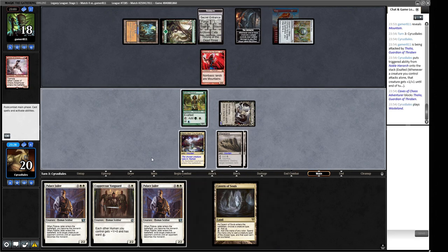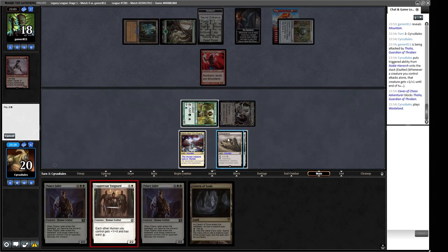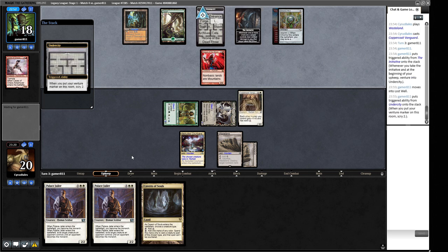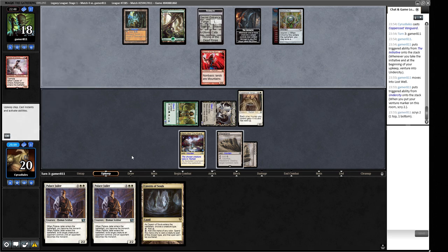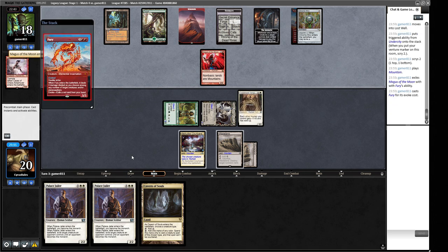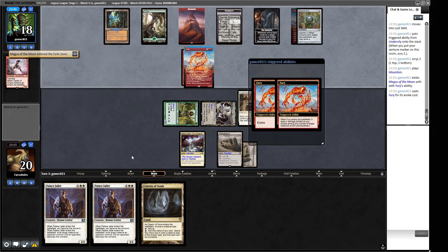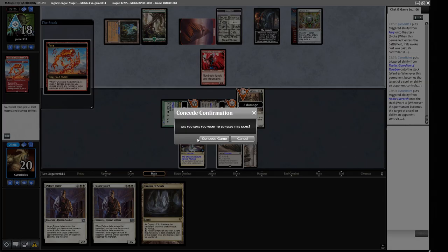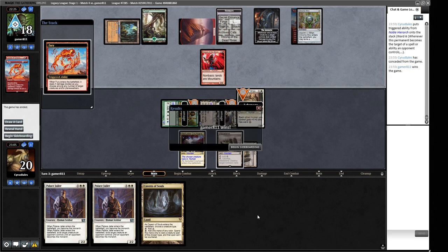If we get to cast Palace Jailer onto a board with only one creature, we're in incredible shape. At any point they find a Fury we lose the game — that's what Fury does to a little creature deck. Our opponent plays War — wait, they're killing everything. We can't cast any of our spells. We concede. How do we beat the Initiative deck? It's not a prison deck — it's a creature deck, but our minus-one effects don't seem great and their cards are just much more powerful.